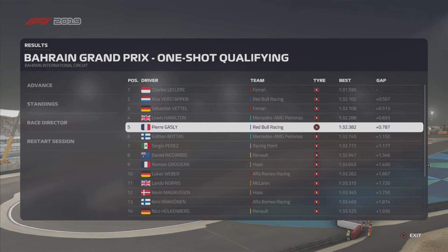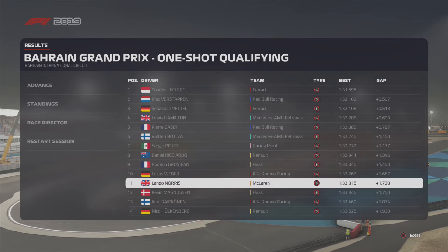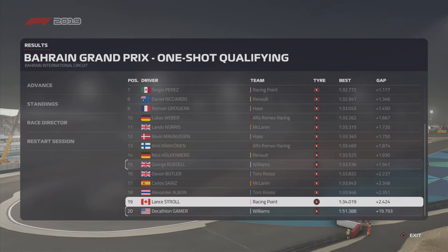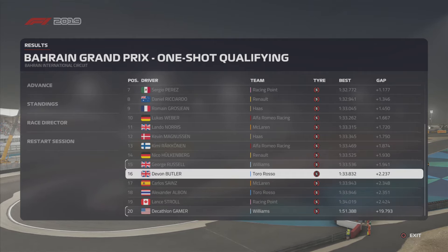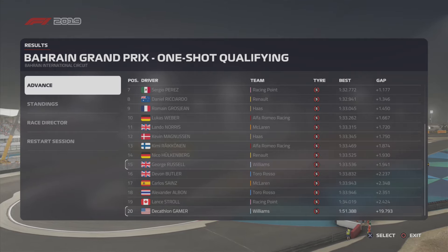Russell manages P15 and I get that very, very poor qualifying. Lance Stroll with a 134 will be on the last row with me. Interesting that one Racing Point gets all the way up in seventh and one all the way down to 19th — that is quite the gap between them. I would imagine I'll be racing Albon, maybe Russell, but I have a feeling I won't be seeing too many other cars in this race.